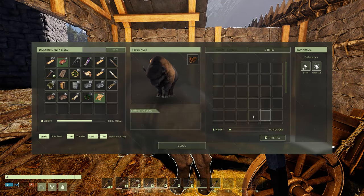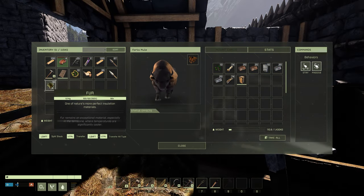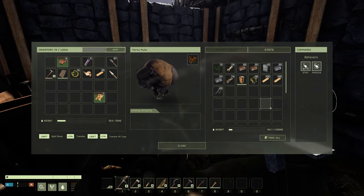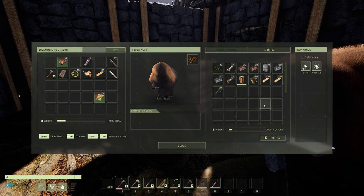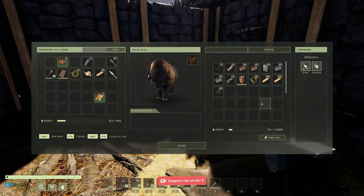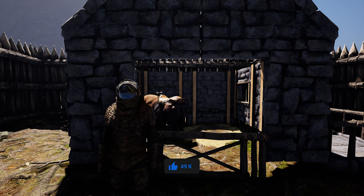I'm just going to go ahead and load this up with some resources. As you can see it has insane carry weight and you're going to be able to move a lot of resources across the map now, from caves and places like that. You can empty a lot of caves and haul everything back home in one trip instead of having to do multiple trips.